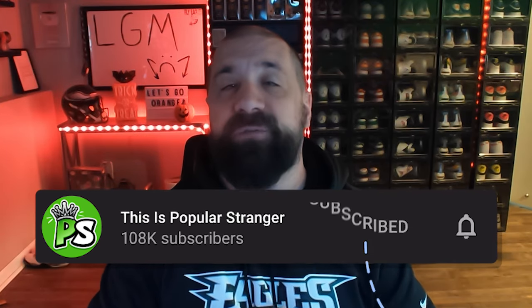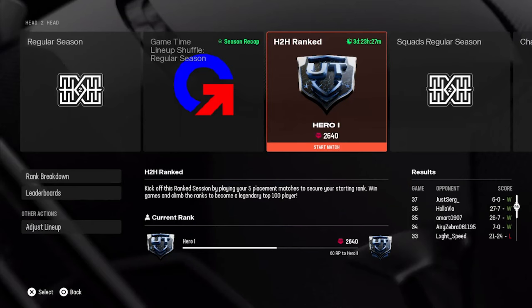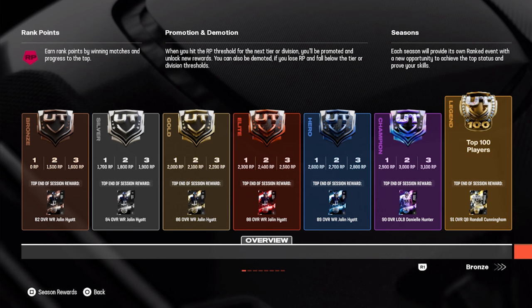We always start this series with the best free option, and the best free wide receiver without a doubt is a card that's not out yet but will be in a couple days. You have to play through head-to-head ranked mode, and as you can see from this screenshot, you only have three days, 23 hours, and 27 minutes from when I'm making this video to go out and earn Jalen Hyatt.